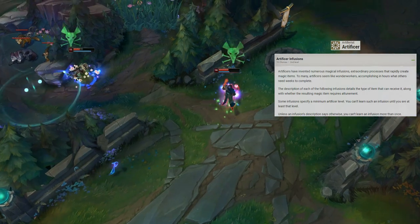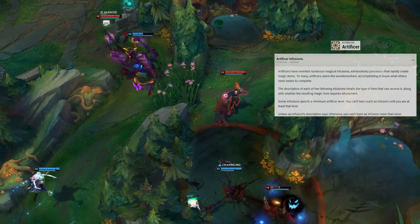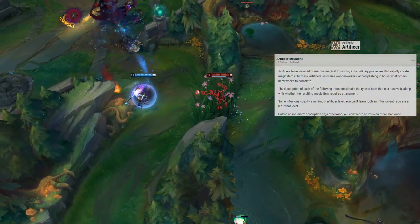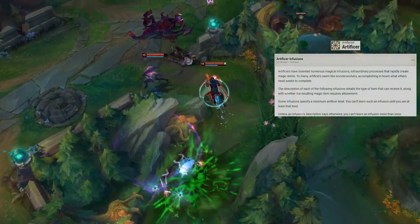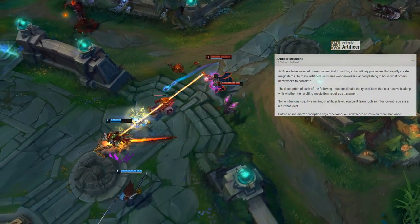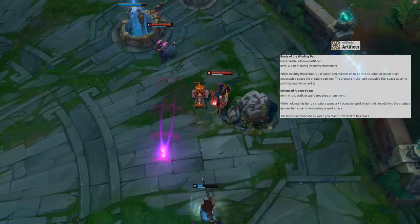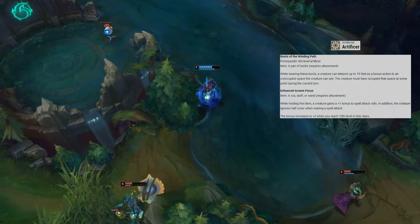2nd-level Artificers gain Artificer Infusions — you can infuse non-magical objects with specific infusions, many requiring attunement. First we take Mind Sharpener, which lets you use your reaction to automatically succeed on any concentration check you fail. This will help maintain your ultimate ability's uptime.